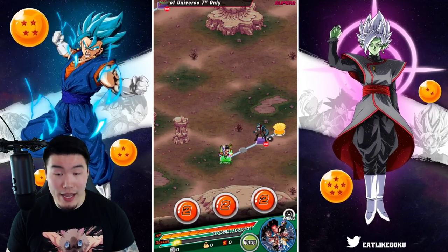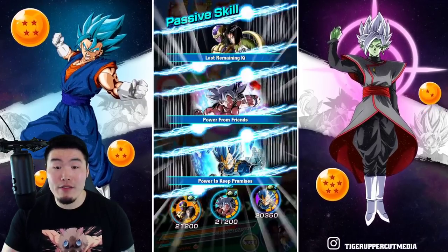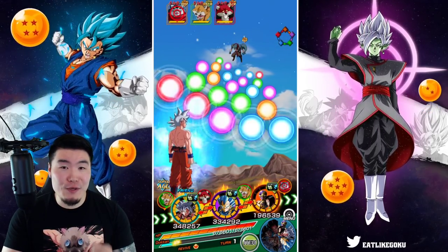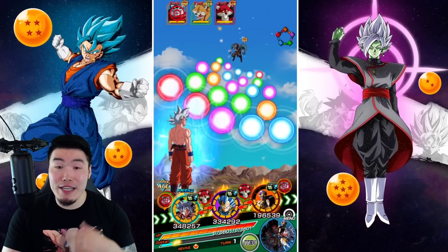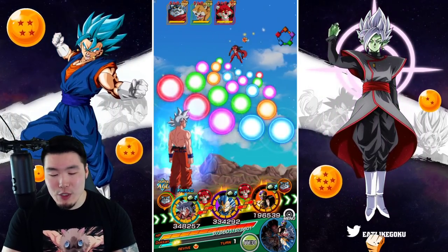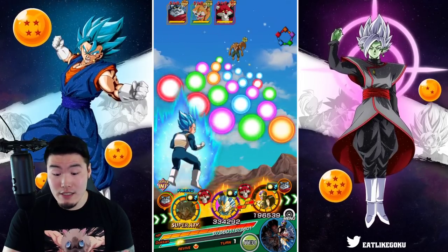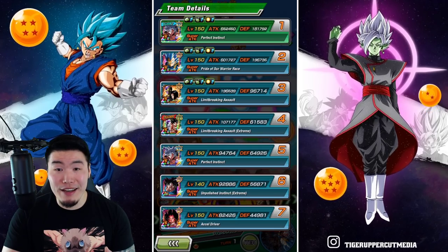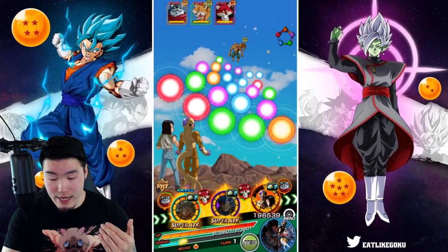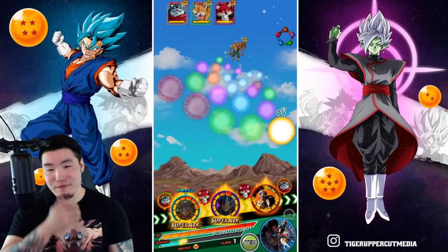Alright, so first rotation, we do have the SSB Vegeta as well as the UI Goku together, so that's a good sign. And we also have the Frieza and 17, so let's throw them in the back. Usually when I do Super Battle Road, I like to pop an item on the first turn just to be extra safe, but I don't think we're going to need it. Let's see what happens if we don't use an item. Obviously Goku is probably going to dodge most of the attacks anyways, but if he doesn't, I think his tanking will still be pretty good. I mean, we got close to 200,000 for both of them, and the Frieza and 17 will also become pretty tanky after they launch a few attacks. So it should be fine.